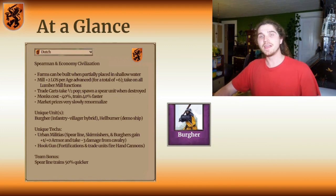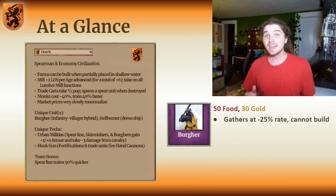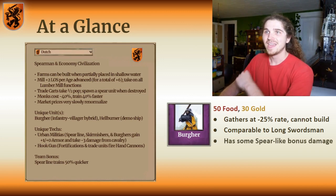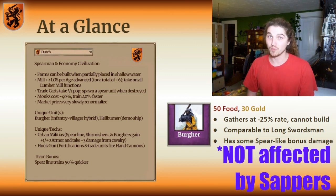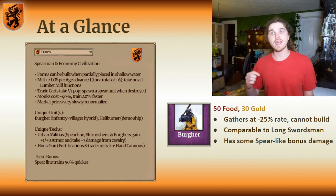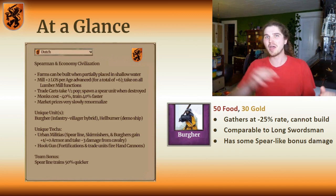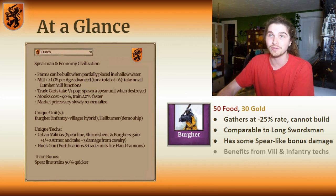Their unique unit, the Burger, is an infantry-villager hybrid. It has the same food cost as a villager with a little bit of extra gold, and it is actually able to gather resources — though it cannot build or repair and gathers at a slower rate. Its stats are comparable to a long swordsman, though it is substantially weaker at first. It benefits from both villager and infantry-specific technologies, so once you have Loom and Hand Cart, the Burger can become quite fearsome — much faster than a swordsman, a little bit less damage and health, but with a massive bonus against buildings. It also hybridizes the swordsman's specialization against buildings and eagle warriors with a spearman's specialization against cavalry.